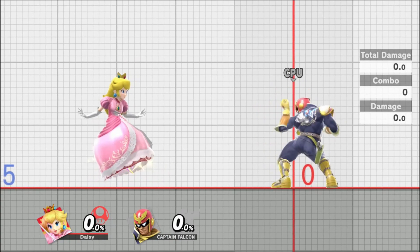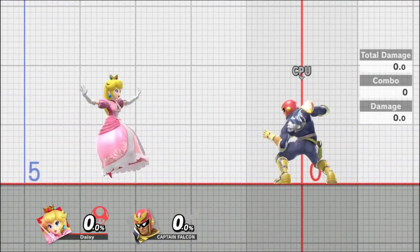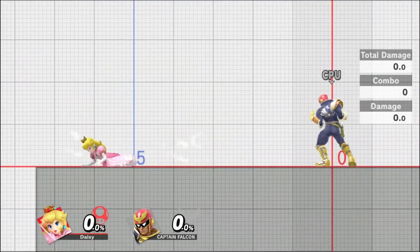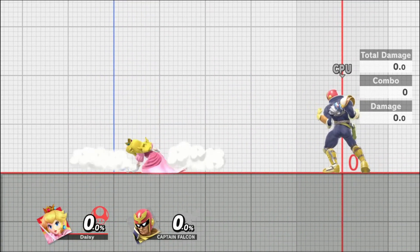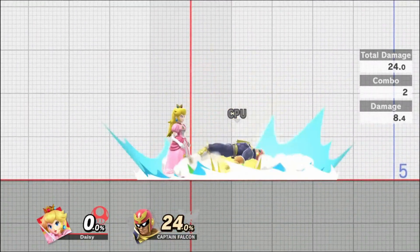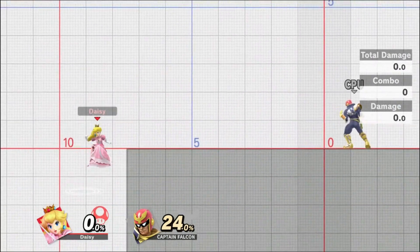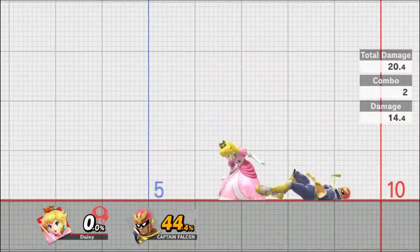Ground float is the most useful and basic style of floating. To input this, make sure you are holding down before you input your jump, then continue holding the jump after the float begins to extend the duration. Once here, Peach is granted access to her powerful aerial attacks almost immediately from a grounded position so that she can apply pressure and space effectively. Neutral air and back air are the most important moves to learn the timing for, as they can be used for solid shield pressure and punishing, but you should still practice multiple timings with all of your aerials from this state so that you can learn how they fit into the overall playstyle.